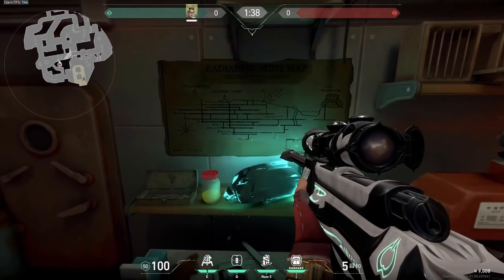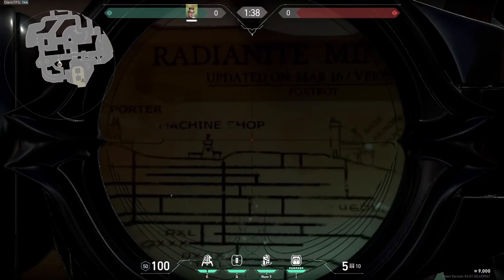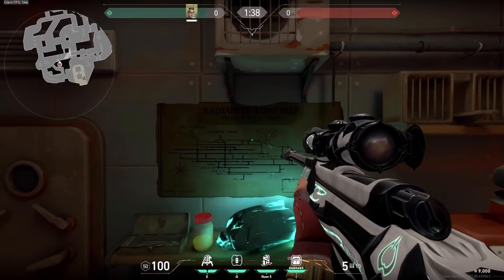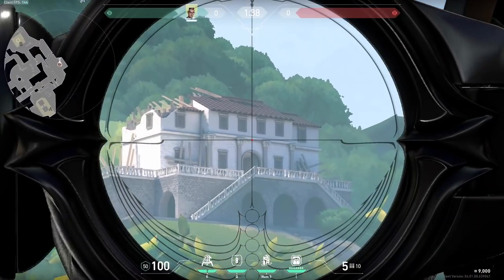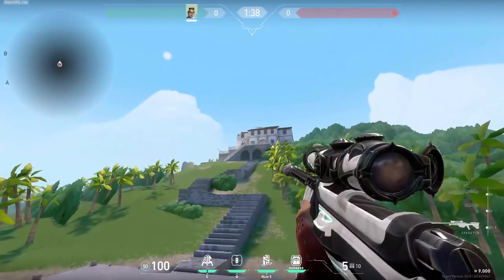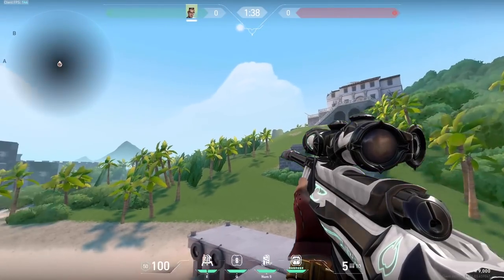It looks like the map were blueprints of the mining operation, which was most likely a joint operation between the Kingdom Corporation and a man named Thurston Wolf. We can see Mr. Wolf's Mansion on the right side of the map, off the coast of the Defender spawn up on the hill. We'll head up to Wolf's Mansion a little bit later in the video. It looks like Wolf was a very rich man with not only a mansion but some crazy boats as well, featuring Kingdom's logo on them.